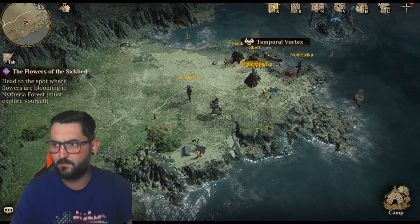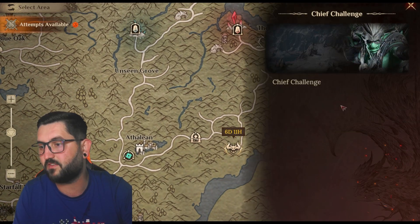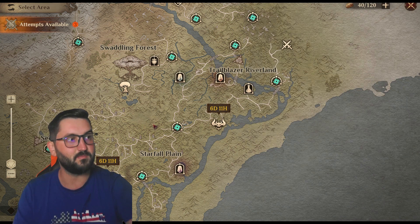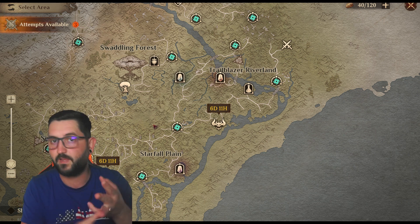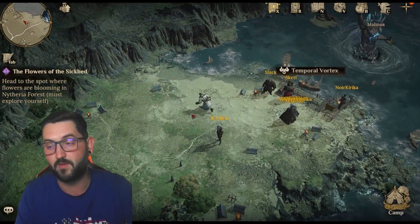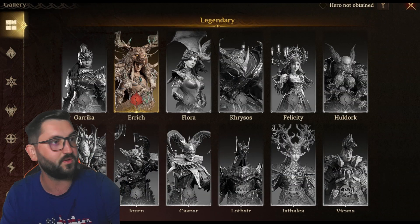I really want to talk about the single target ones today. We have the Continental Challenges with six affinities — six elements — so you're going to need to bring either poison, fire, lightning, radiance, necrosis, or frost. I tried to bring at least one option from every single one of those elements to this list. Let's jump into the gallery and start going through them.